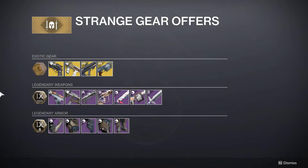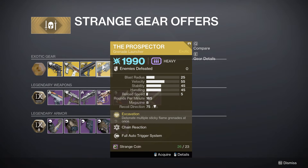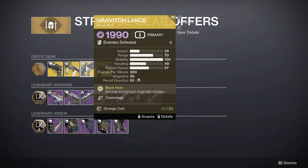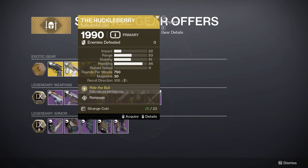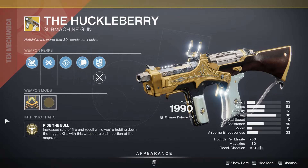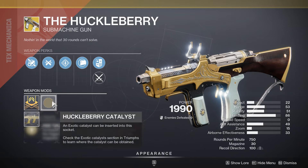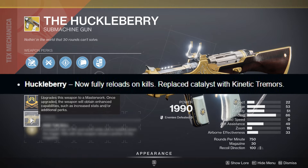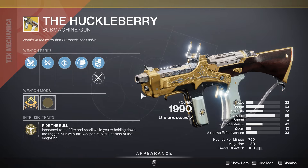Moving on to the weapons — speaking of the Prospector, it's being sold directly. If you don't have this thing, it's getting a massive buff slash rework next season, so it might be a great idea to buy. After that, Graviton Lance — literally goated, but it's very easy to get, so if for some reason you don't have it, buy it. Huckleberry is also getting some massive buffs next season. Instead of the Catalyst reloading the mag on kill, it's gonna do that automatically, and the Catalyst will add Kinetic Tremors to this weapon, which is pretty sick.